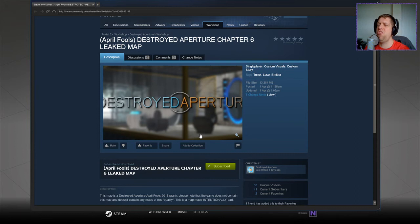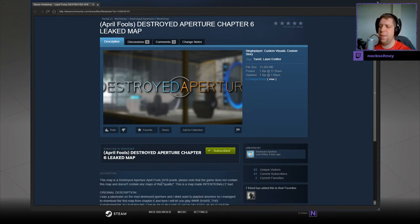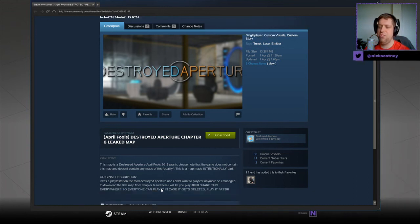We're gonna kick things off today with Destroyed Aperture Chapter Six Leaked Map by Destroyed Aperture, which originally was by another user, but they've changed the name back to Destroyed Aperture. This is the leaked map — a Destroyed Aperture April Fools 2018 prank. Please note that the game does not contain this map and doesn't contain any map of this quality. This is a map made intentionally bad. Original description: